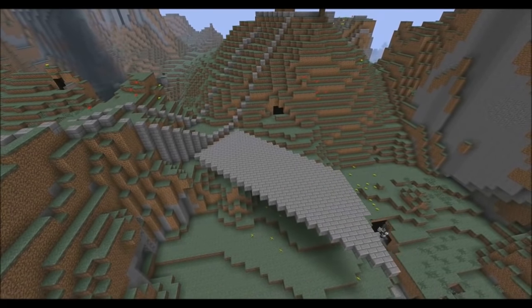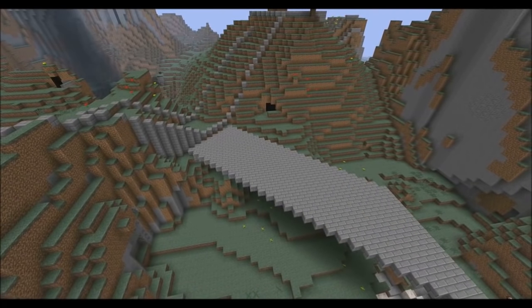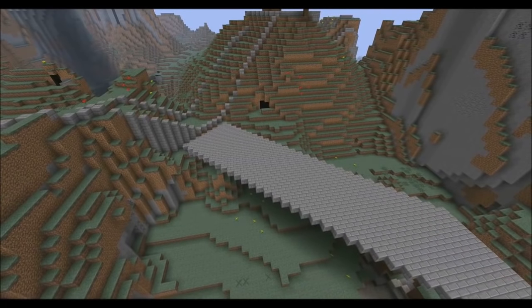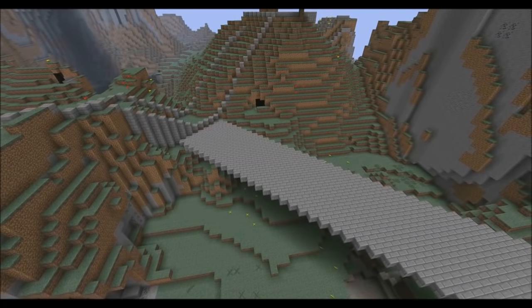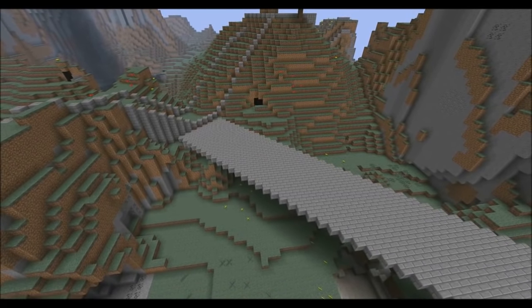Here we're just placing stone brick to the bottom layer as we do a diagonal effect, just along almost finished, and then on top we're going to add some gravel.